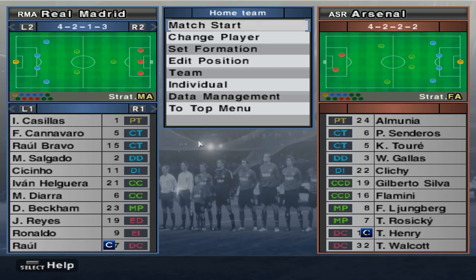So there's a look at Arsenal — they've made a couple of changes: Henry and Walcott up top, and Almunia in goal. There are the two lineups. Let's dive into it. If you enjoy it, smash the like button and subscribe for your daily dose of PES.